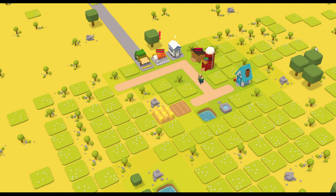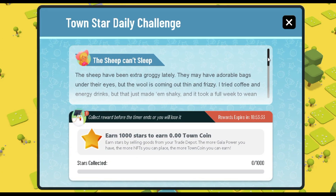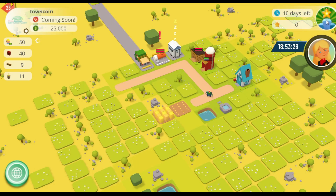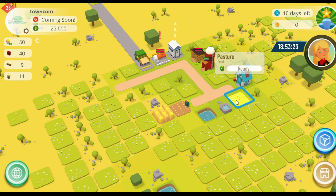Lastly, you need to play the game and accomplish the daily challenge. Now that you have the GALA Power and your NFTs already in your wallet, you simply have to play TAUN Star. Do keep in mind that the game is still in beta and the play-to-earn aspect is new, so they're slowly rolling out the daily challenges in phases.